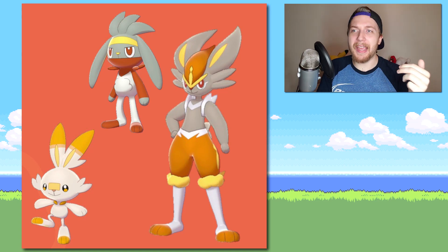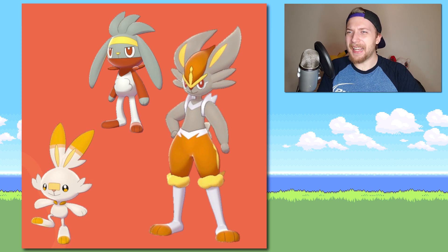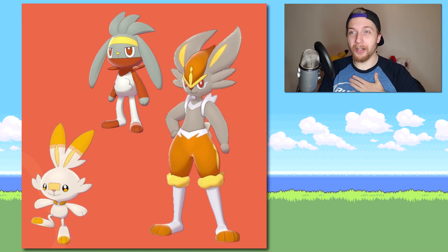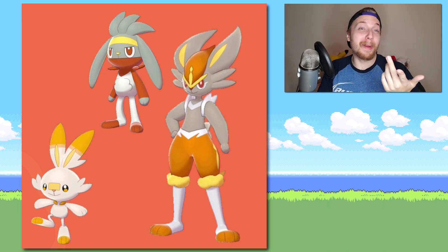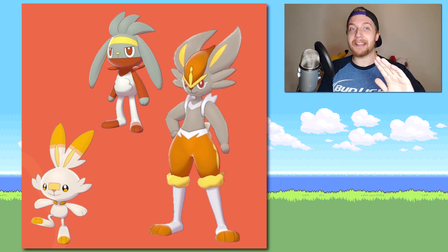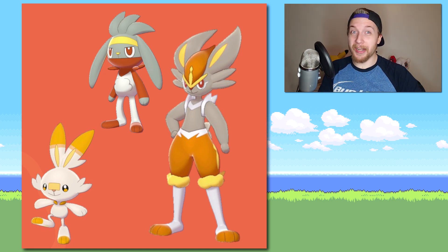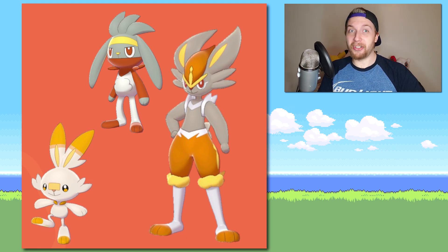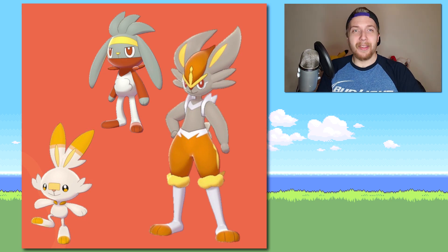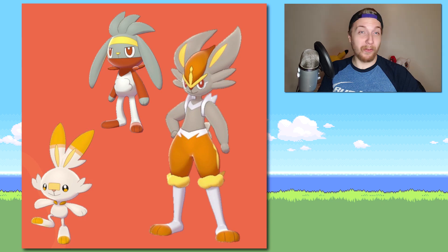Alright, so Scorbunny, Raboot, and Cinderace. Not much changes with Scorbunny — the red becomes more of an orange color, which I can dig because orange is my favorite color. Raboot looks great. I already love Raboot's normal design, and I think his shiny looks phenomenal. I love darker shinies, and this generation really treats me well with that. Same thing with Cinderace — I'm not a huge fan of its normal design, but the shiny really works well for me.